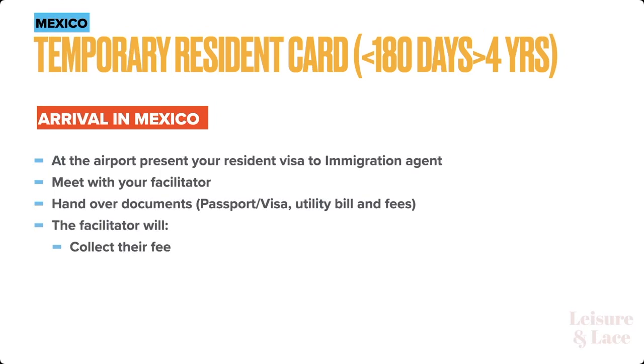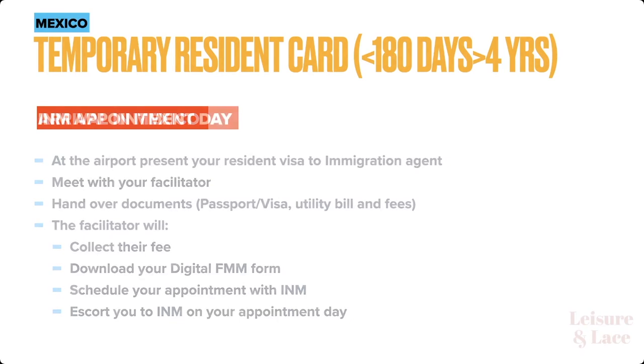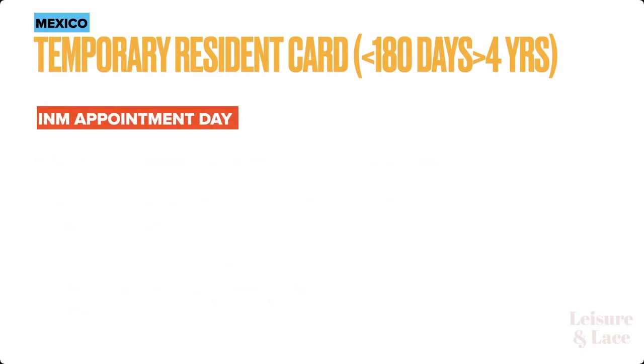The facilitator will collect their fee, download your digital FMM form — which is created as you enter the airport in Mexico — and they will schedule your appointment with INM and escort you to INM on your appointment day. On your appointment day you will arrive ahead of your appointment time. This is a slow process but you still need to be on time, because if you miss your appointment you don't know when you'll get another one — and remember, you only have 30 days once you enter Mexico with your temporary residency visa.